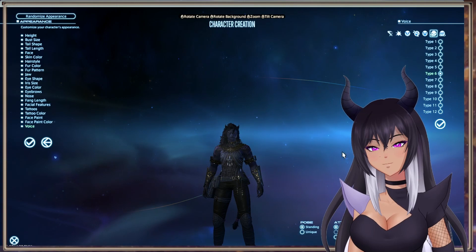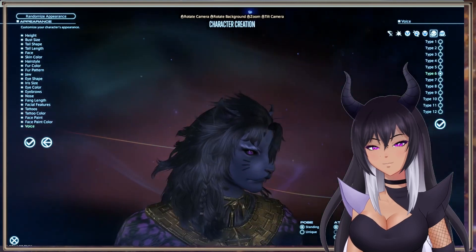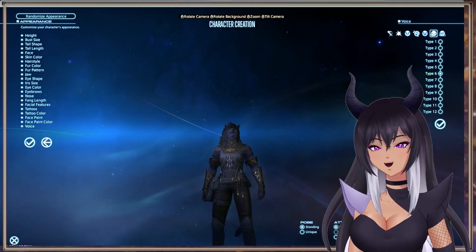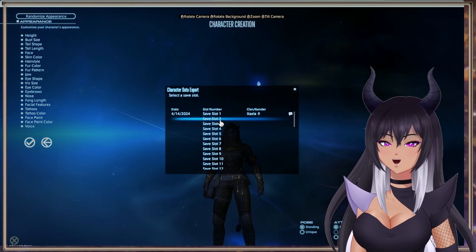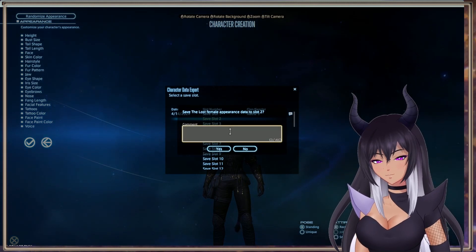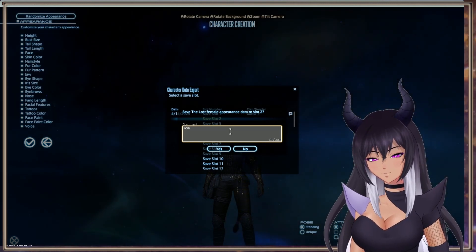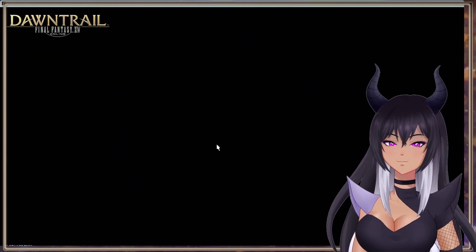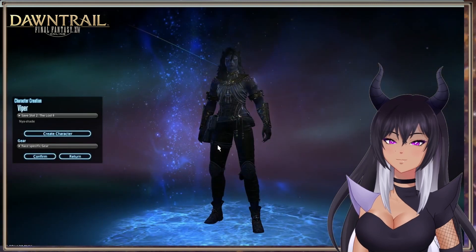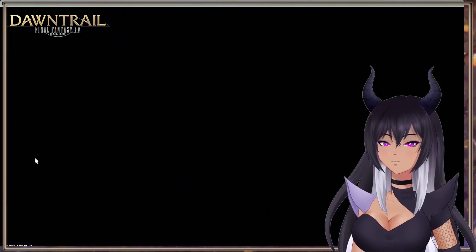I kind of like voice six. Look how good she looks — the hair quality is really, really nice. Alright, I think that's literally it. Save — we're gonna save it as Nyat. We have completed that, so let's see. There we go — that's gonna take us directly into the benchmark.